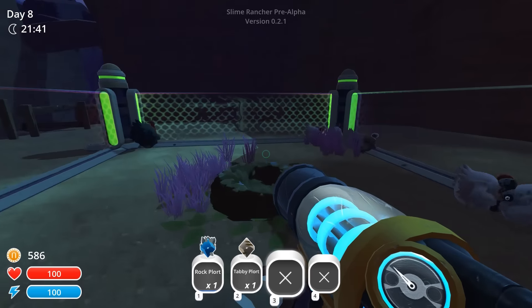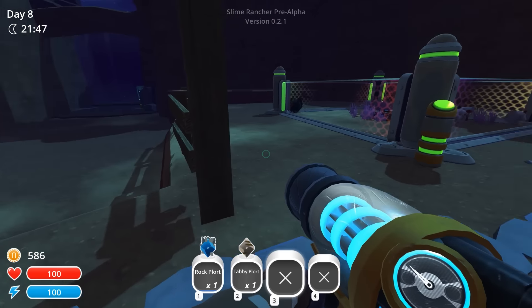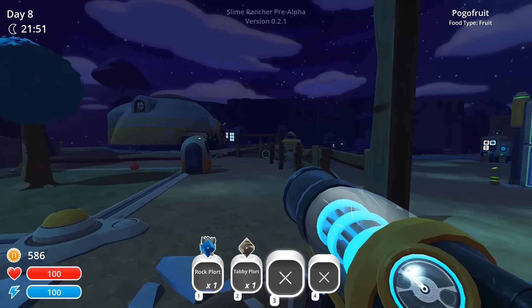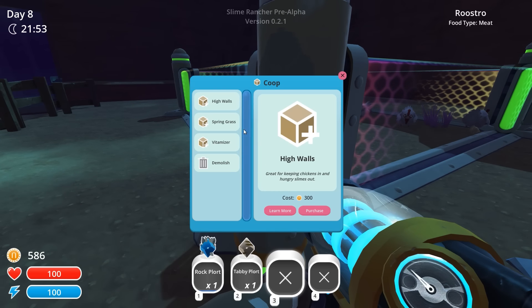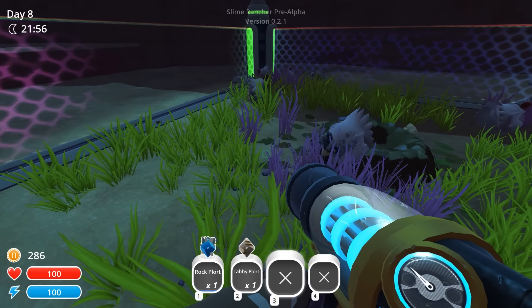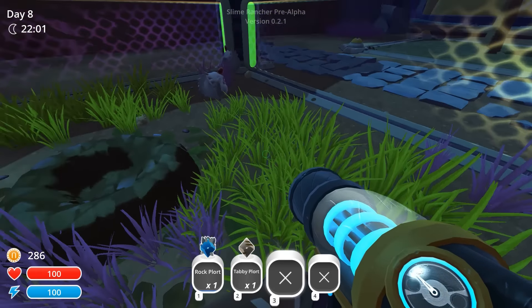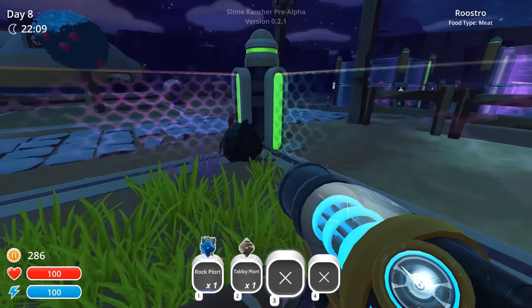I've also noticed that we're not producing as many chickens as I would like. We do need a good source of meat, especially for the tabby slimes — it's the one resource that is just not sustainable compared to the pogo fruits and the carrots. Let's see what we can upgrade in our coop. We can do high walls to keep chickens in and hungry slimes out, spring grass that produces eggs twice as fast, or the vitamizer that allows chickens to grow into healthy hens and roostros twice as fast. The spring grass makes the most sense to get double the eggs. You can see it is a little bit more wormy inside the coop now — they've got an extra source of food with this tall grass. They can hunt and peck; they're eating right now, and hopefully we're going to have a better supply of chickens.